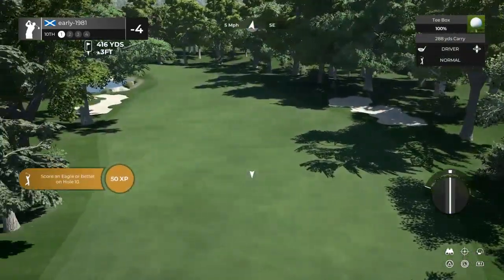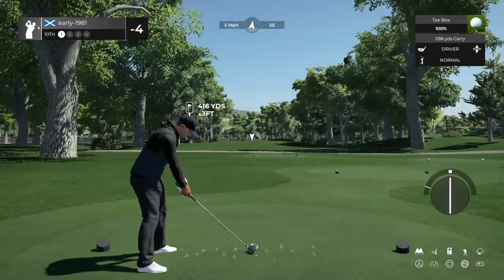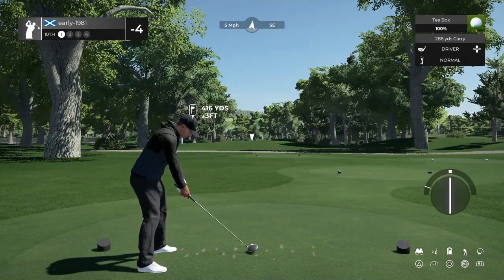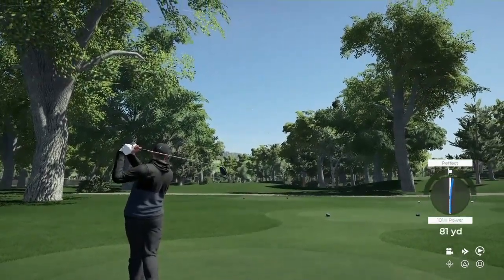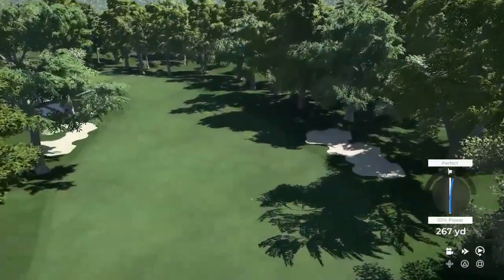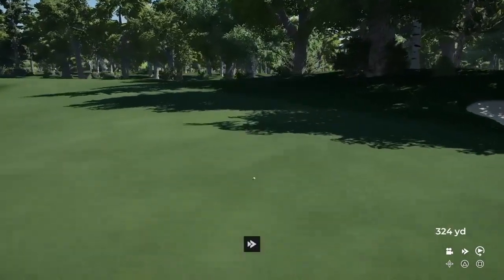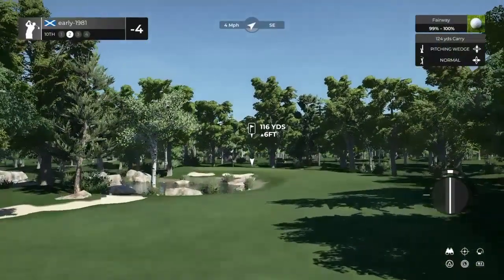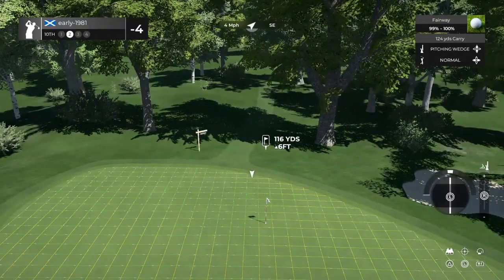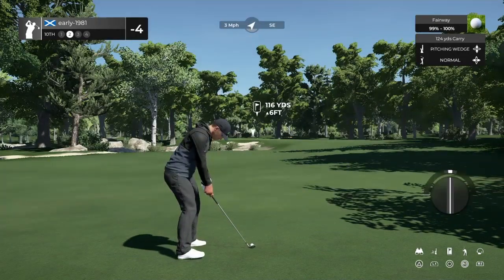Hole number 10 — start of the back nine. There's going to be another dogleg left — green's over on the left-hand side, so I certainly want to be down the right-hand side of this fairway. This is a course which is going to test your shot shaping. Another push right — it's going to take us more over to the right-hand side than I anticipated. So it's going to be a longer approach shot. In between clubs again — I may have to look at my wedges.